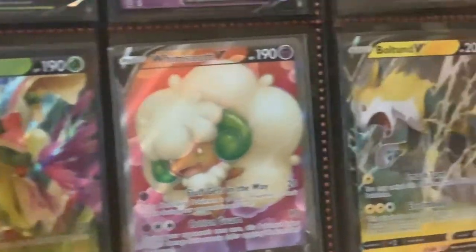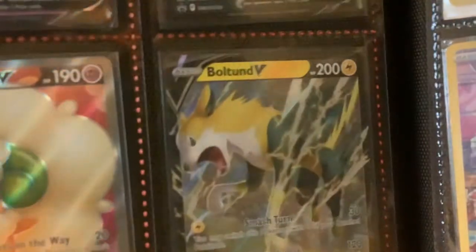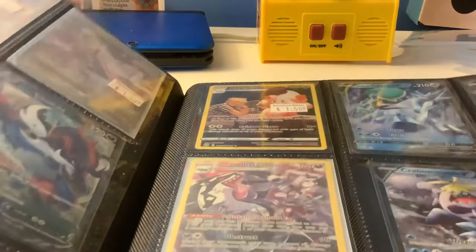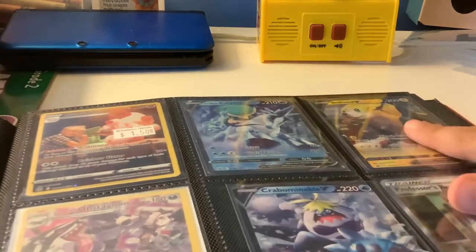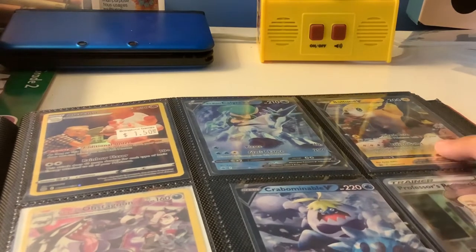There's a Leafeon V — I traded my friend the Minccino V. And there's a Samurott and a Flapple V. The Whimsicott V I put in another video — I didn't show this one, but I was opening the pack in the car for my birthday and pulled it. Up here there's an Alcremie I traded my friend for, and he got it from Brimstone. And there's a nice Rider card, and this cute dog card — they're everywhere.